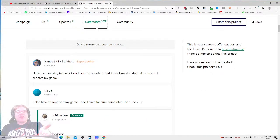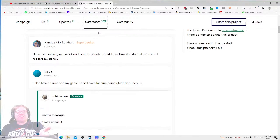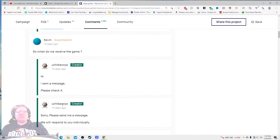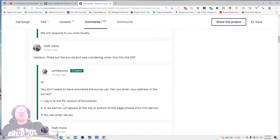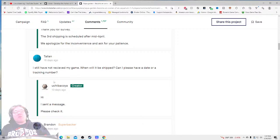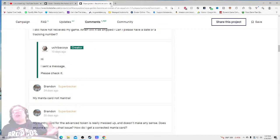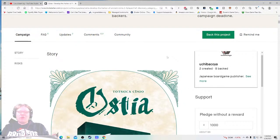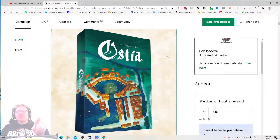Someone saying 'I'm moving, I need to update my address' — and they respond to this within ten days. 'When do we receive the game?' — 'I sent a message, please check it' — 'Sorry, please send a message, we will respond to you individually.' So it looks like it's pretty much one person doing the customer service here. But the bottom line is they are on point with it — maybe within a week. Not great, but for one person that's totally reasonable. Can you do it? Yes.